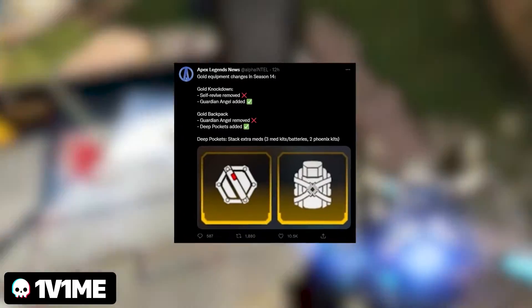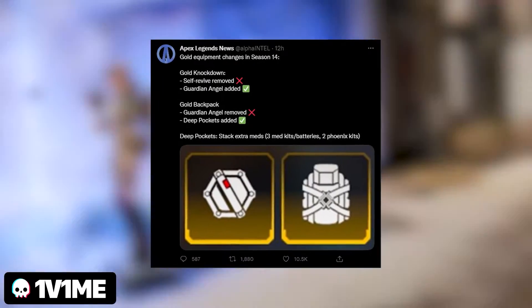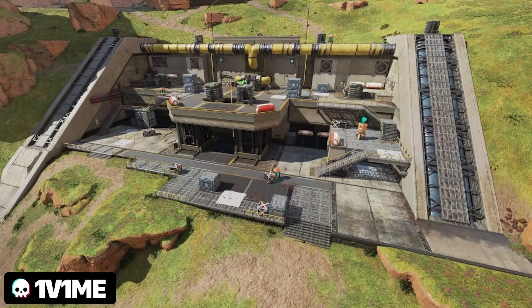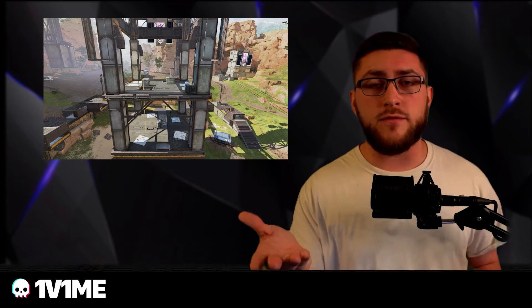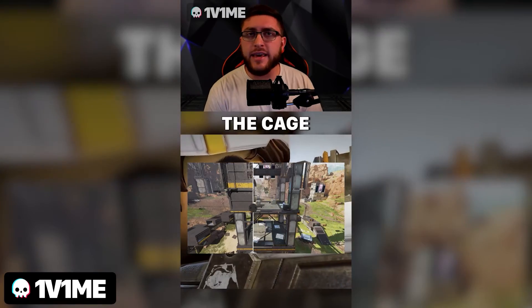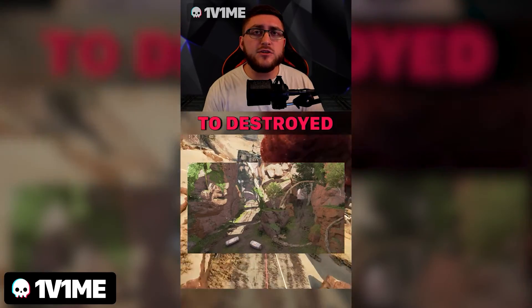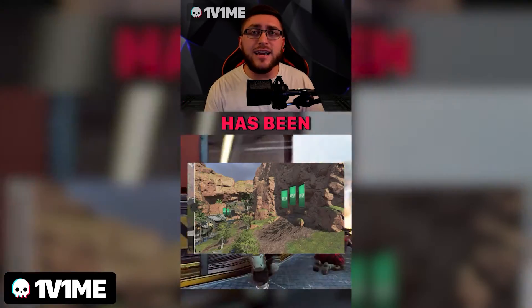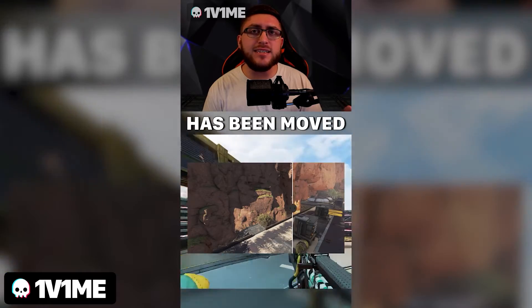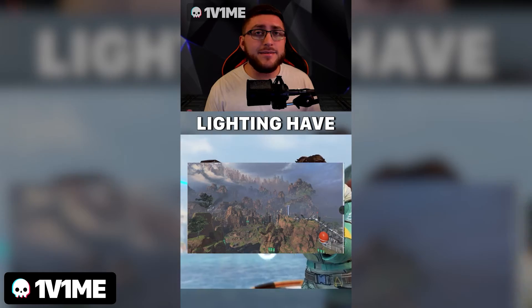There are changes to gold items. The knockdown shield will have self-revive removed and the Guardian Angel perk added instead. The backpack will have Guardian Angel removed but will gain Deep Pockets, allowing you to stack extra meds. Finally, King's Canyon is getting a bunch of changes: a new POI called Relic, changes to the Cage, a building removed from Hillside, buildings and zip lines added to Relay, the connection to destroyed bridges in mid-map removed, the cave connection between Marketplace and River Center removed, the small cave at Marketplace moved and widened, the choke point near the Cage modified, and the skybox and lighting adjusted.